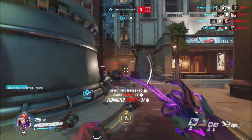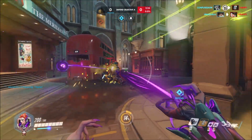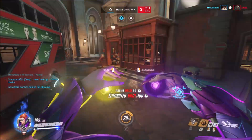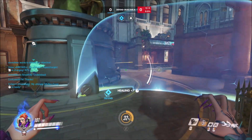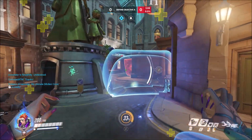She also has her Biotic Orb, which can be damage or heal. In this specific fight with Roadhog, you'll see I used it as a damage ability. I then used my engagement tool — my movement ability — to be very aggressive and help finish off that Roadhog. You also saw me use it earlier as a disengage tool.